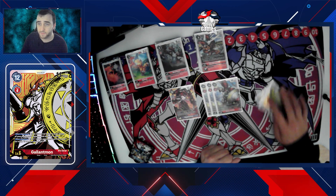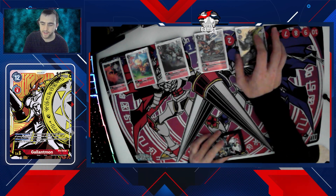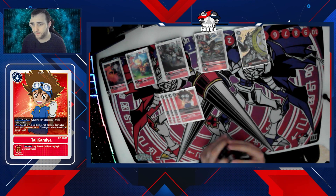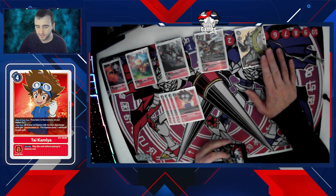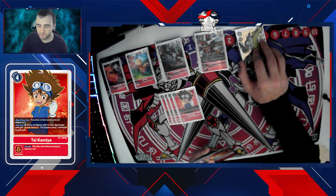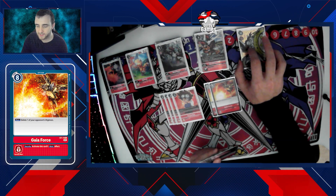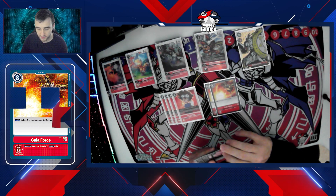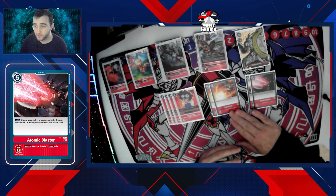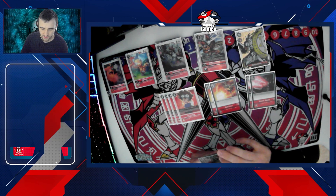We run four Tai tamers. Remember we need red tamers for the reset effect - we want to be at three memory most of the time, so red Tai it is. It also gives security attack plus one if you've got four sources under it, which can happen quite easily. Then two Guy Force for removal - we're not really in an Omnimon shell so we want some removal ready to take things out and do work in security. And two Atomic Blaster - very good if they try to go wide on you and very good if they go tall on you. It's like the old argument of BT1 Omni versus Alter-S.